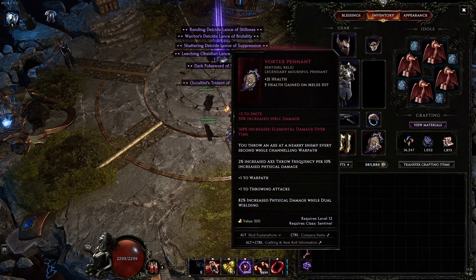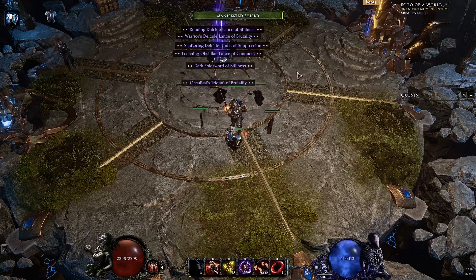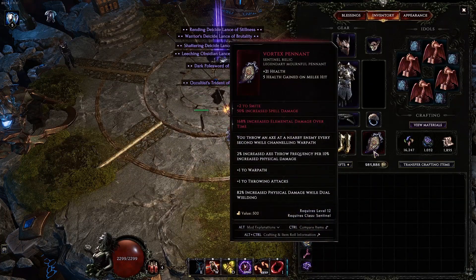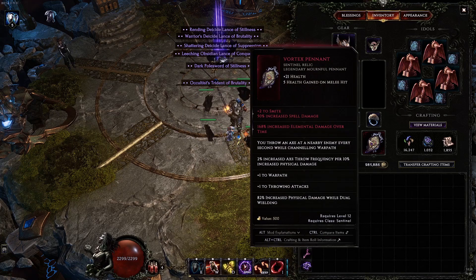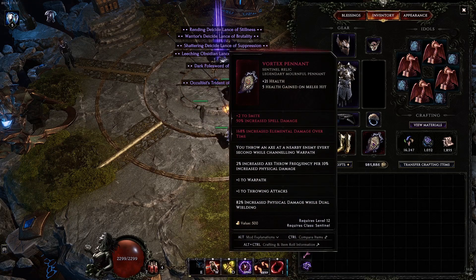For the Vortex Pennant, I have a plus 2 to Smite and increased elemental damage over time. When I made this legendary, I was trying to do a hybrid with ignite and smite on-hit damage, that's why I went for the plus 2 Smite. But now I think Smite ended up being more of a utility spell in the build, so you don't really need the plus 2 on here. You might want to go for some life, or actually go for a Sigils of Hope plus 2 on the pennant if you want — it might help with mana issues. Probably just focus on getting life and elemental damage over time on your relic.